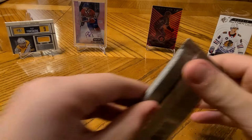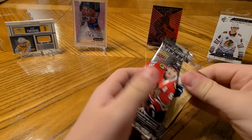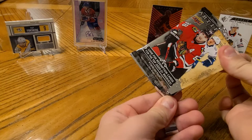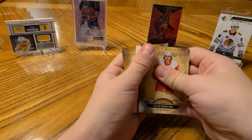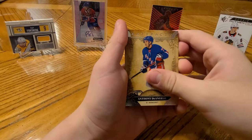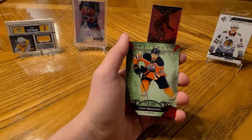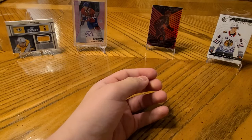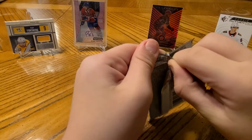Tuukka Rask. I thought you said you don't care - you got the Jack Eichel parallel, that's all you need. It'd be funny if the other box side has double hits. Uh-oh, there's a thicker card in there. Tyler Toffoli. Anthony DeAngelo. Tyler Bertuzzi. That's just a parallel - a green parallel of Liam Drysdale. I think you might have had a no-hit box. Why is that one so thin? They really do that. That one's thinner than the other fillers.